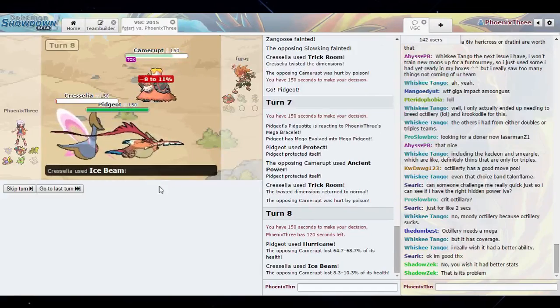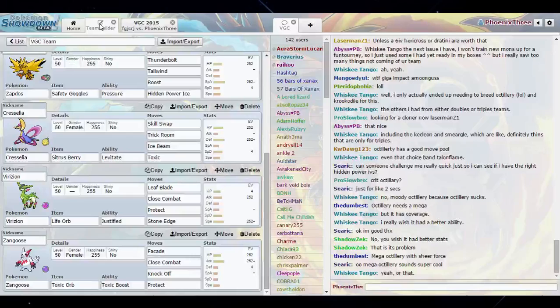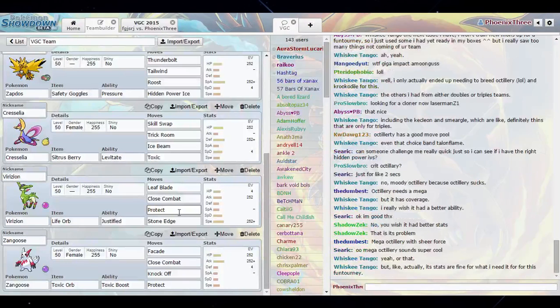Basically I'm testing some stuff. The Virizion is pretty much the same — I don't want to run it simply because I don't like Stone Edge; it can miss at a crucial moment. So I want to find a Pokemon with a more reliable Rock-type move.